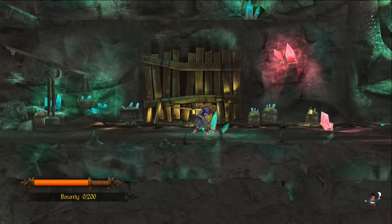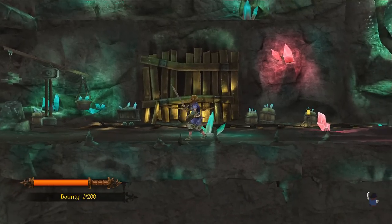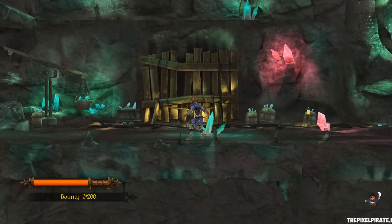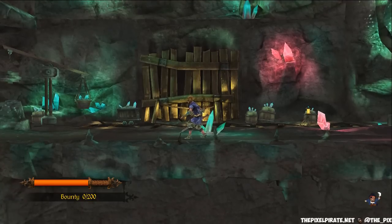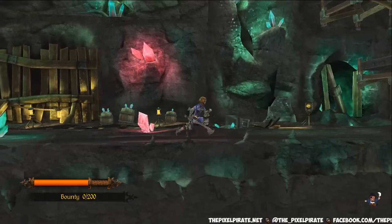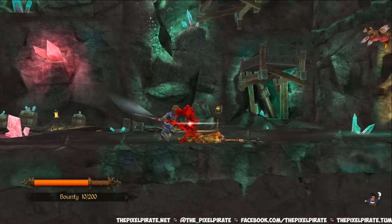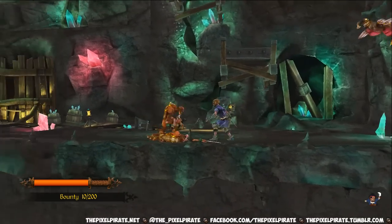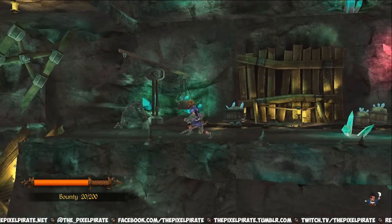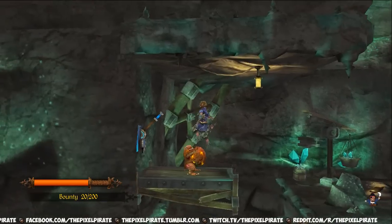D does that move, and then S does a sort of charge, and W is a light attack. Actually, A is the light attack and then W does nothing — so it's actually ASD. I've already encountered these guys before. The most effective approach is to charge them. As you can see, I've got 20 bounty now.